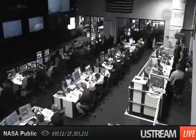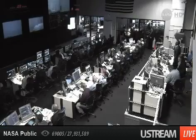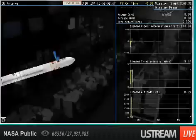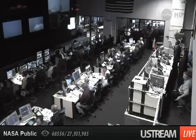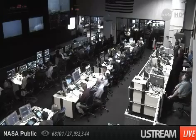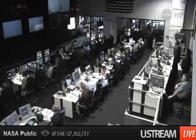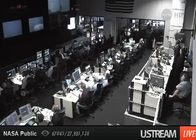Now we have interstage separation. We're preparing for stage two ignition — and we have positive confirmation of stage two ignition. Antares is thrusting to put Cygnus into orbit. Battery voltage is good. Attitude is nominal during stage two burn. Our Cygnus spacecraft is over 116 statute miles in altitude. Avionics power is nominal.